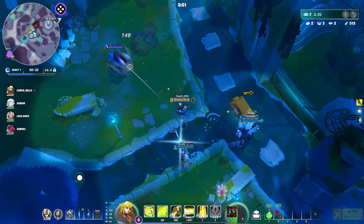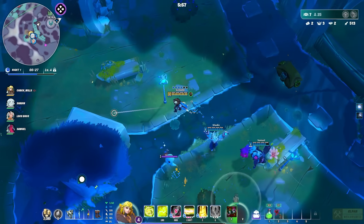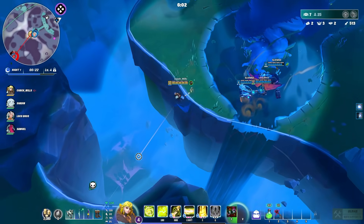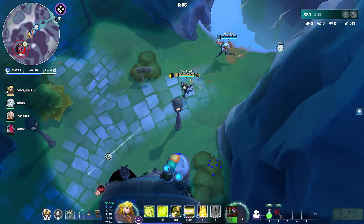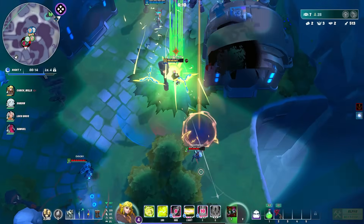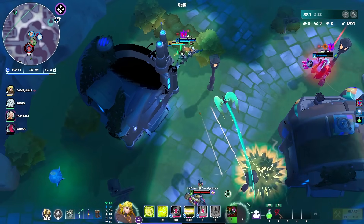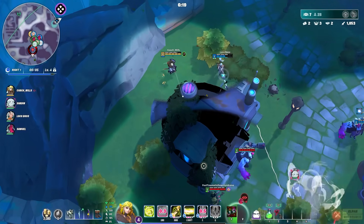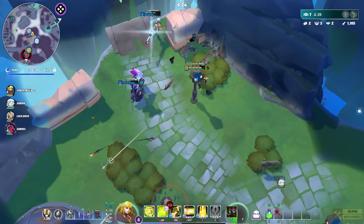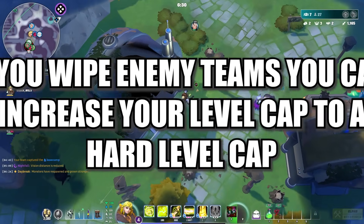There's a day/night cycle on the map. When the cycle completes, mobs respawn — so if you wiped an area they'll come back. There's also a level cap that changes as the game progresses. At the start the level cap is four, and no matter how many mobs you kill you stay there until the next cycle, when the cap rises to six, then eight, and so on.